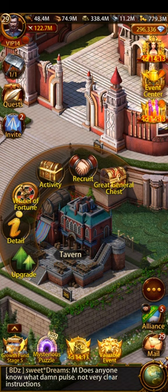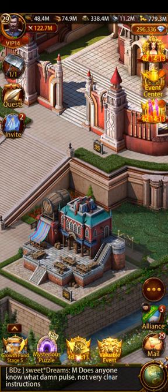Really you want it at 30, 33, 35 — the higher the better. Get it as high as possible before you actually start, because if you start refreshing using gems and your tavern is low, you're literally just burning up gems for no reason. So let's hit tavern, and then we're going to hit recruit.